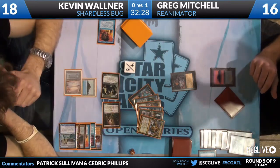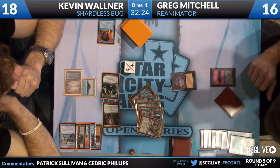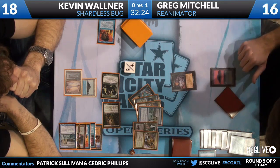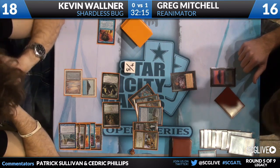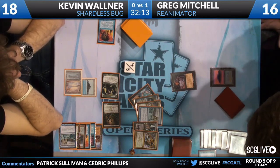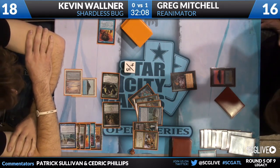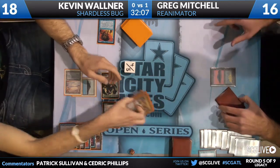Kevin's going to show him his hand. Hymn to Tourach, Jace the Mind Sculptor, two more copies of Abrupt Decay, Pernicious Deed, and Ancestral Visions — a hand of nonsense basically. Just a lot of cards that Greg does not care about. No way for Kevin to interact on Greg's turn, and you can just tell right now it looks like Kevin has misidentified what he's playing against.